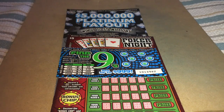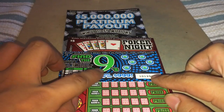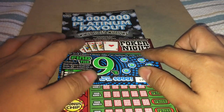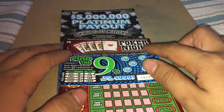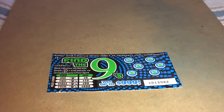Hello everyone, so today I am playing $26 worth of California lottery. These tickets came out May 18, 2016 — these are the new scratchers for May and I'm excited to play them. The first ticket is Find the Nines, a $1 scratcher. The next ticket is the $5 scratcher Poker Night. The next ticket is the $20 scratcher Five Million Platinum Payout. Let's get started.